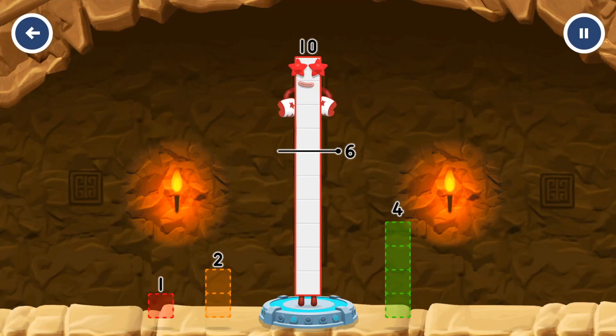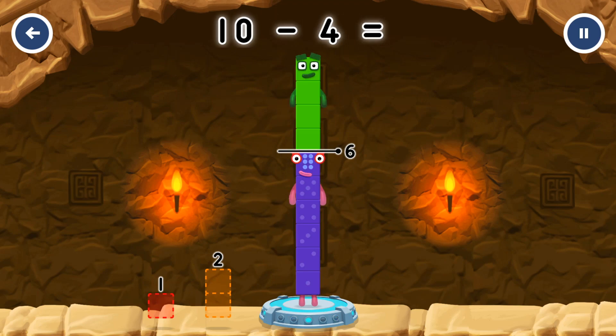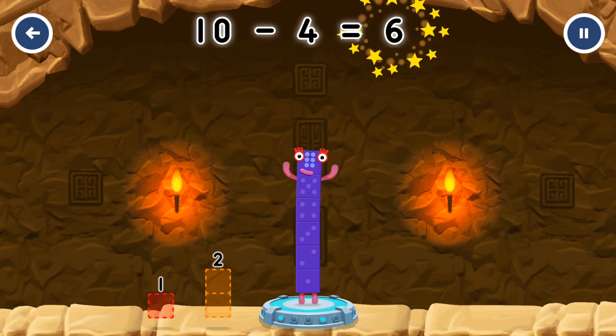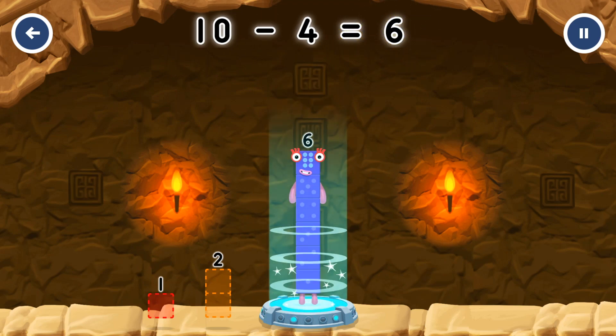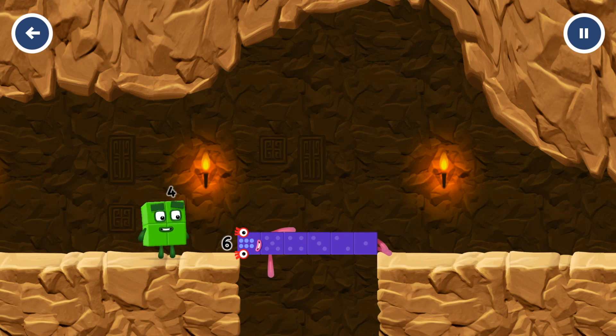Take number blocks away from 10 to leave 6. Correct! 10 minus 4 equals 6! 6! Well done!